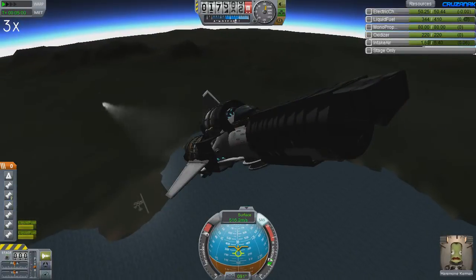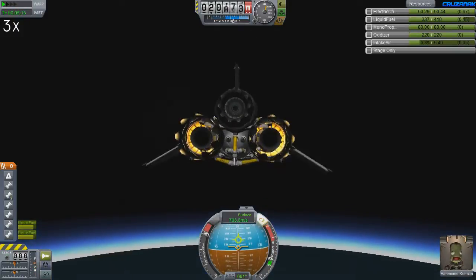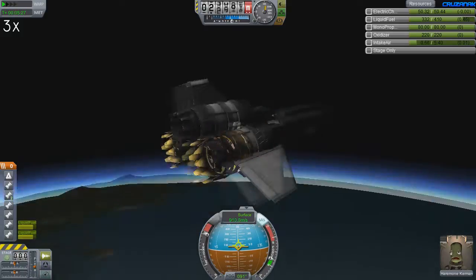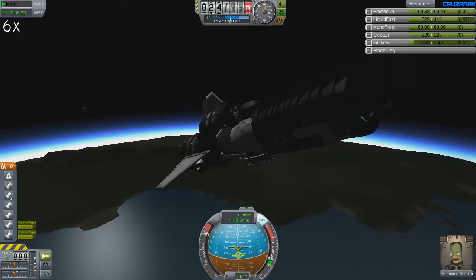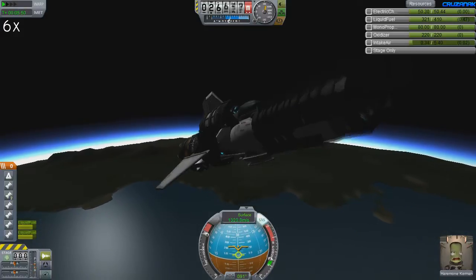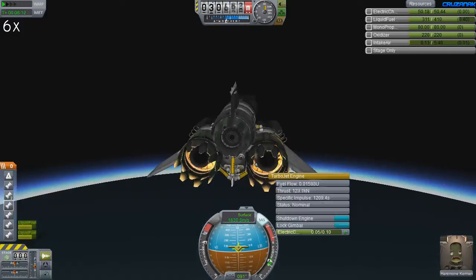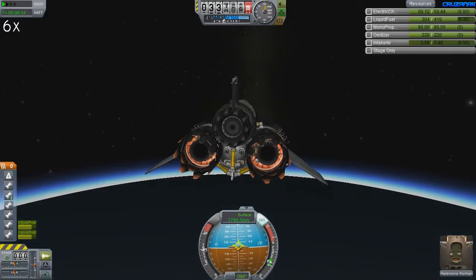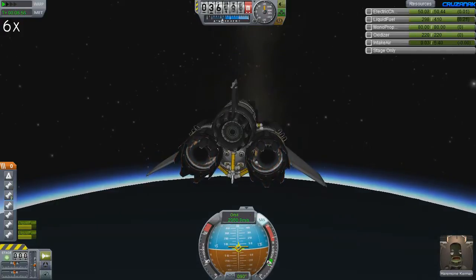I usually leave this engine on up until about 20km, as it's still pumping out about 40-50 kN of thrust up there, but I'd turn it off early to save fuel as I'm planning to go quite a ways without refueling. The Kitty Hawk definitely falls into the air-hogging category — its jet engines will keep working almost up to 60km, which is crazy and way beyond where they're intended to be used, but I don't have a problem with it. I do know that more than a few people don't like air-hogging, but that might be a discussion for another video.